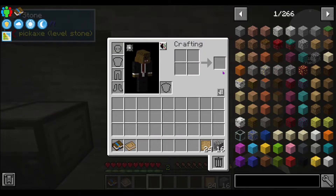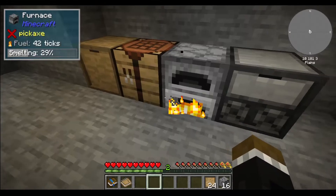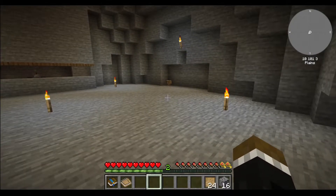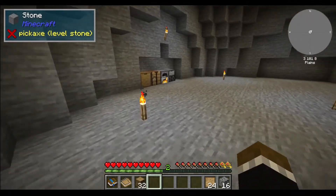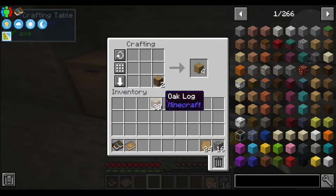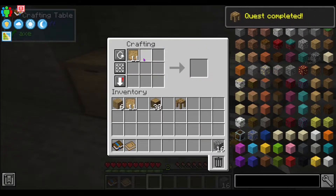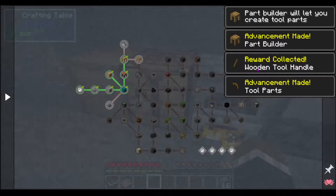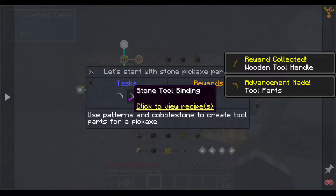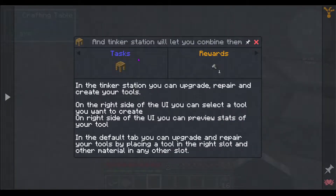The idea here is that you need to get into Tinkers because vanilla tools just break almost instantly when you use them. So we have to start using the Tinkers tools as soon as possible. We need a stone pickaxe and stone tool binding. In order to do that we need a Tinker Station — that's four planks and three patterns.